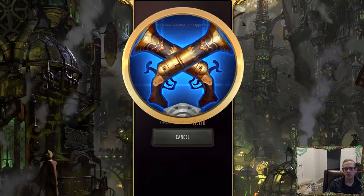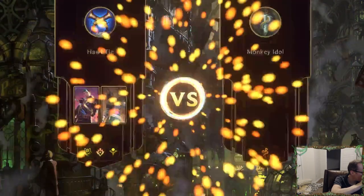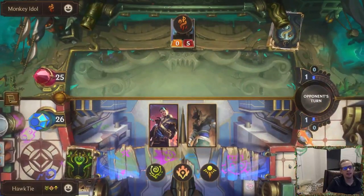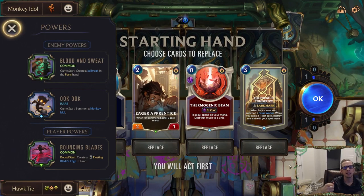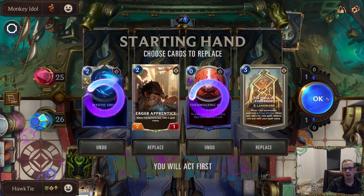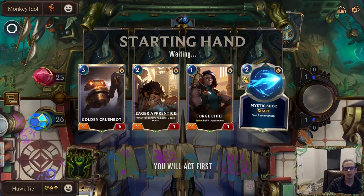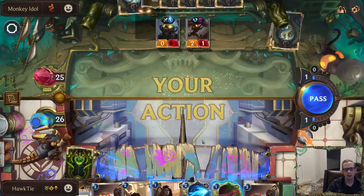This is going to be us taking some damage — they get a Monkey Idol. Getting the Overwhelm on Nasus could be game winning, but I think I'd rather just have the free attack on Nasus — so Nasus strikes for 10, levels up, and can attack again after leveling up. Thermo, Mystic Shot — those are all fine, but I want to find Jace. I want the champion — send them back, do it again.